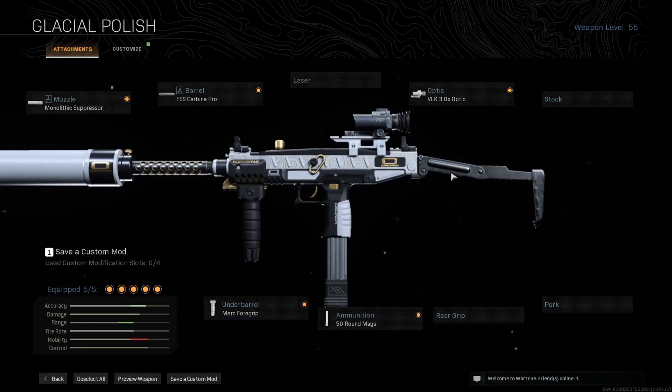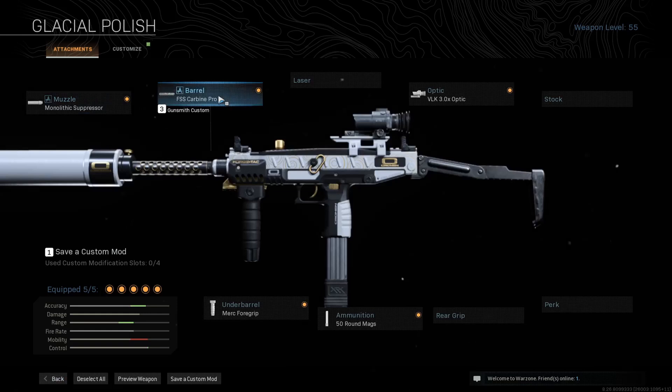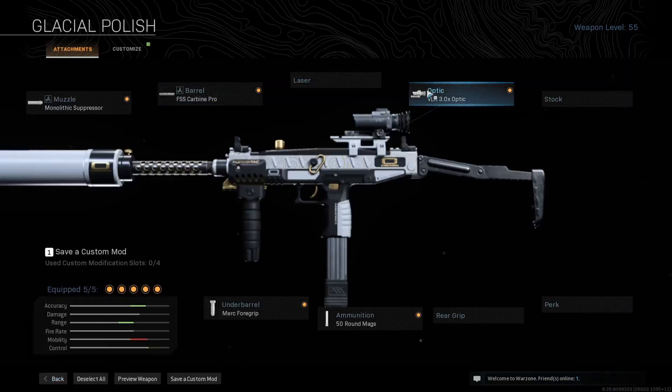Hey, what's up guys, it's me Ryan and here are the attachments for this great Uzi class. First off we got the monolithic suppressor — pretty much use that on every gun for the sound suppression and the damage range. This barrel, the FSS Carbon Pro, very good — increases the damage range, bullet velocity, recoil, all that good stuff. You could go with a laser here but personally I'd prefer to go with accuracy and the merc foregrip.